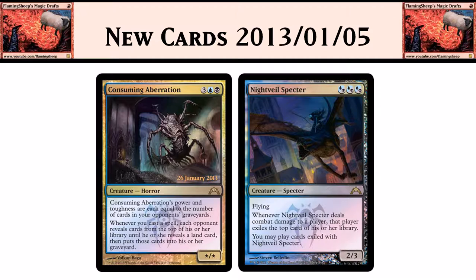Nightveil Specter: hybrid hybrid hybrid — 3 mana for a 2/3 flyer spectre. When it deals damage to a player, that player exiles the top card of his or her library, and you can play cards exiled by it — so you can play their lands, and if you're in the same colors, you can play their spells. Seems pretty neat. It's not Hypnotic Specter, which was a 2/2 for 3 with the random discard, but it could be okay.